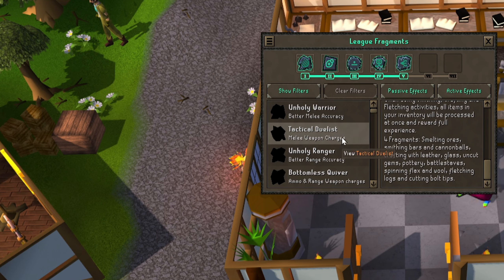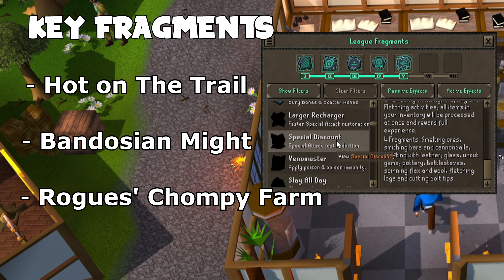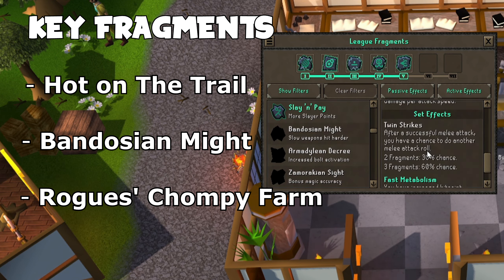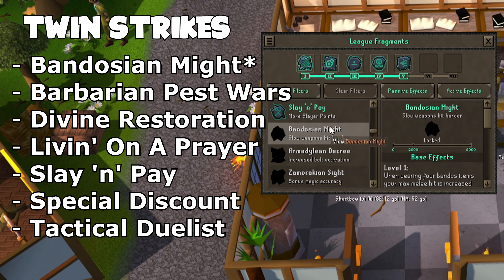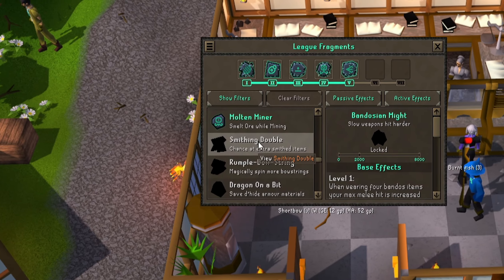There are two other key fragments you can do this with. One is Bandosium Might — there it is. This would work with Twin Strikes and also Fast Metabolism. But I don't have Bandosium Might, so I can't actually show you that. And I also don't think I have enough for Twin Strikes, but if you started with Attack, I think you would start with that.